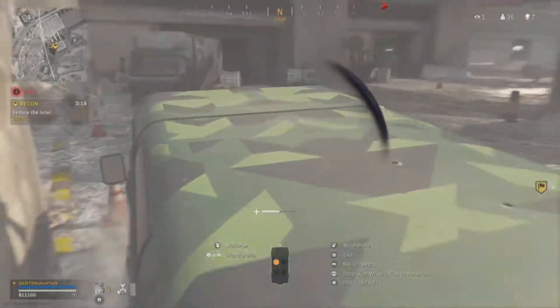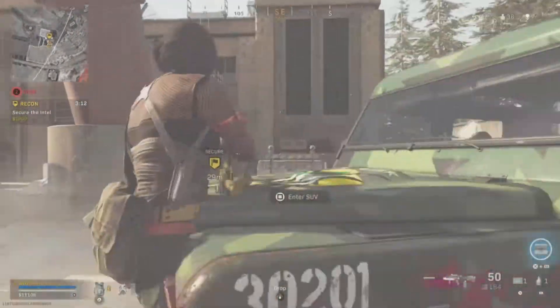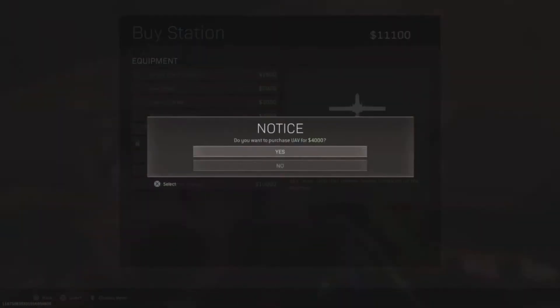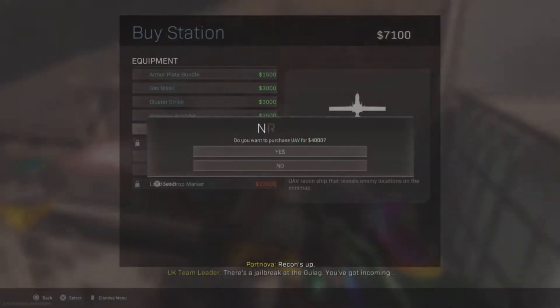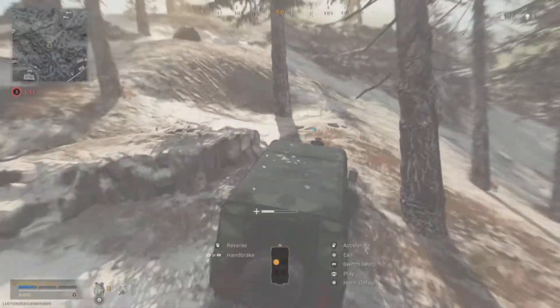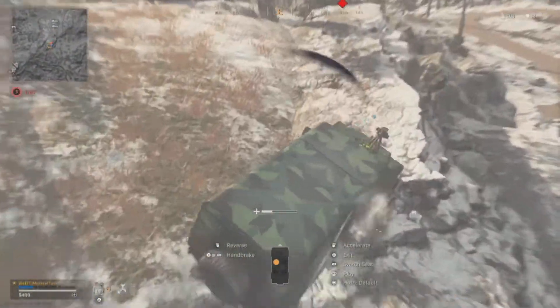After taking shots I know he's up top, so I make sure to position my vehicle in a way that I can use it for cover. He ends up dropping to a spot perfect for me to take him out, and then I quickly get another UAV to make sure nobody else is around. Make sure to always have your head on a swivel.